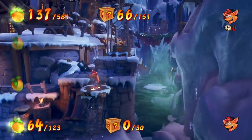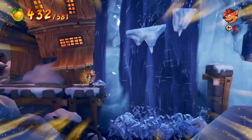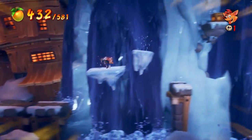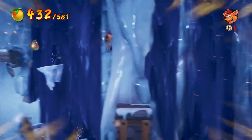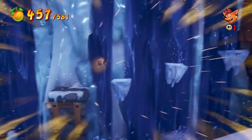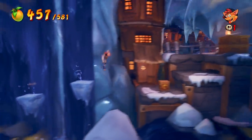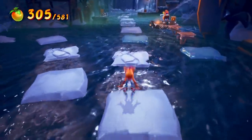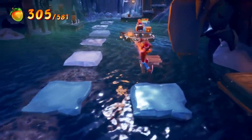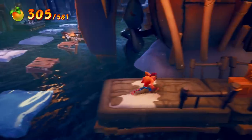With this mask you can actually jump on nitro crates because time is moving so slowly, and then you have time to get away before they explode. There's a lot of slowing down time with the icicles — it goes throughout the whole level. So it's got a lot of the classic Crash stuff from the original trilogy.